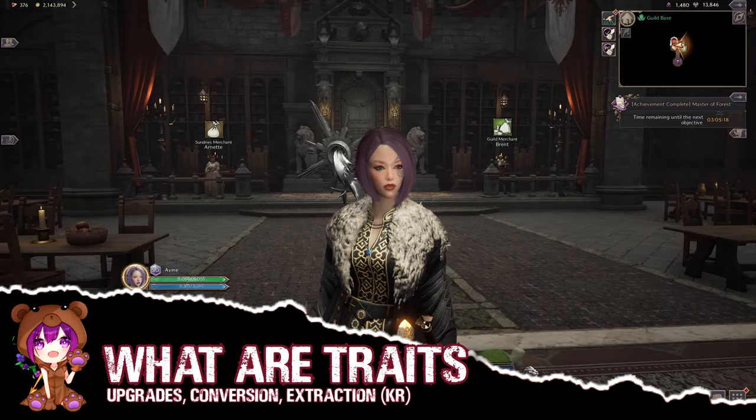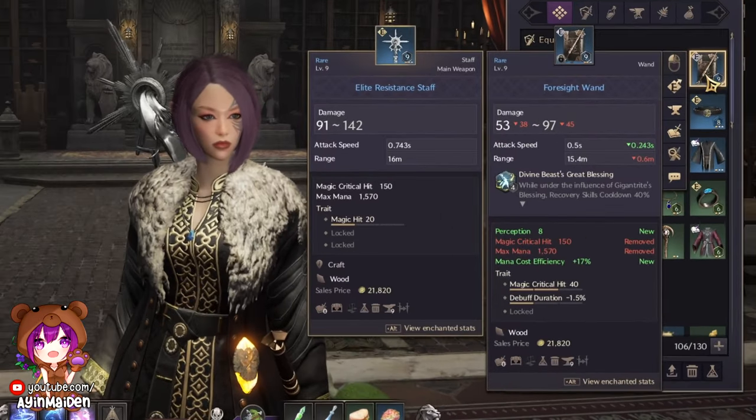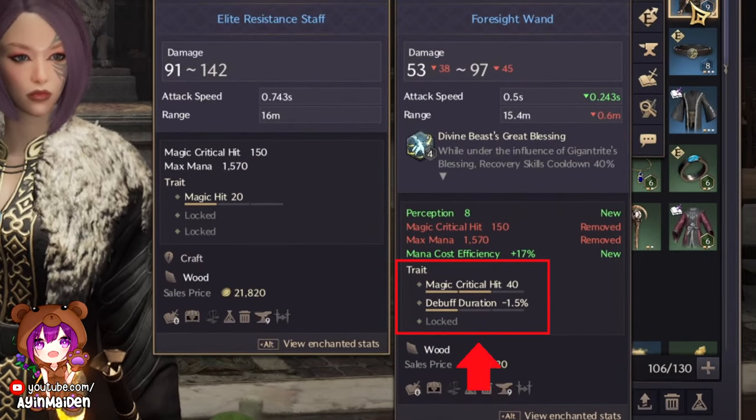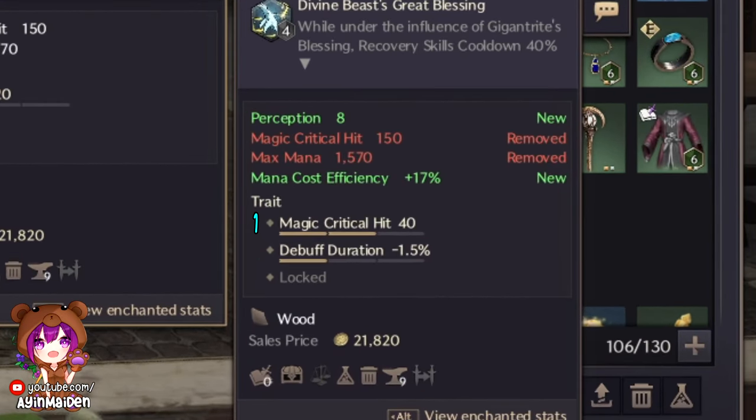Hey guys, it's Aiyan. Today I'm going to share what I know about traits. If you look at your armor and weapon description, these here are the traits. All your blue items have three traits and each trait has three tiers.